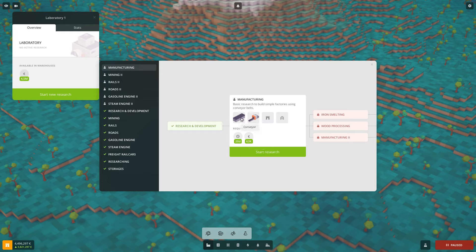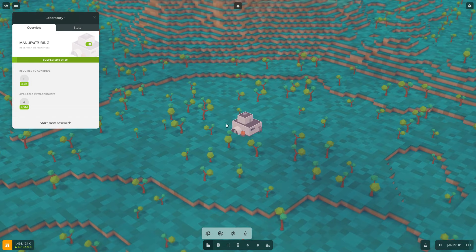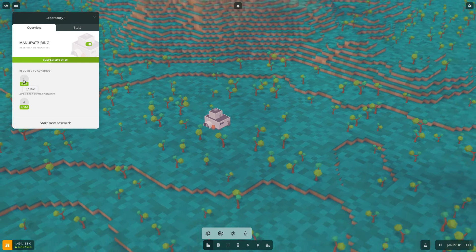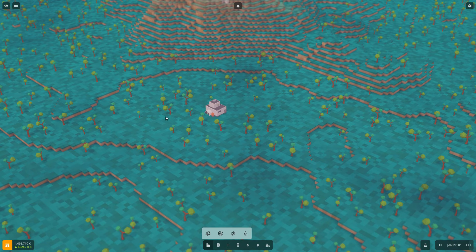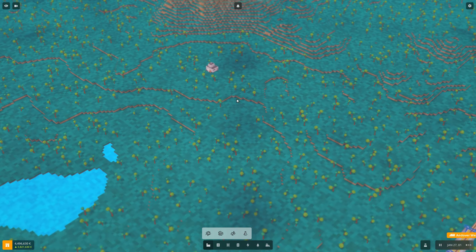Luckily we have one of those. Manufacturing research will take 20 days and cost us 63,000 euros. This will unlock conveyor belts, connectors, bridges and tunnels for conveyor belts. When research is running, it runs in segments — this one is divided into 20 segments, each costing 3,200, so you don't need to pay everything at once.